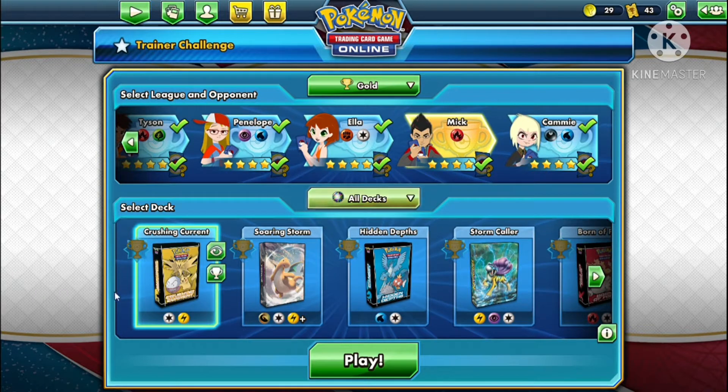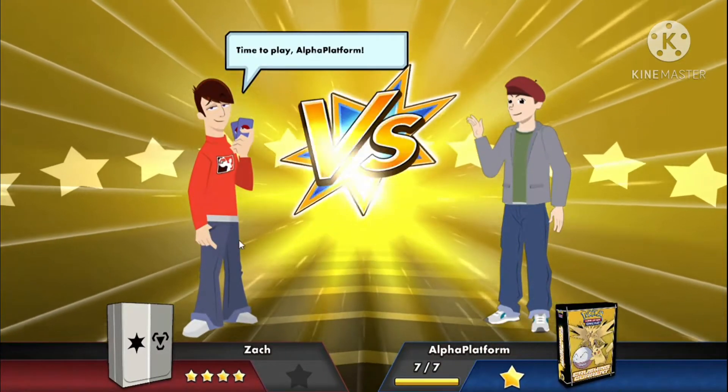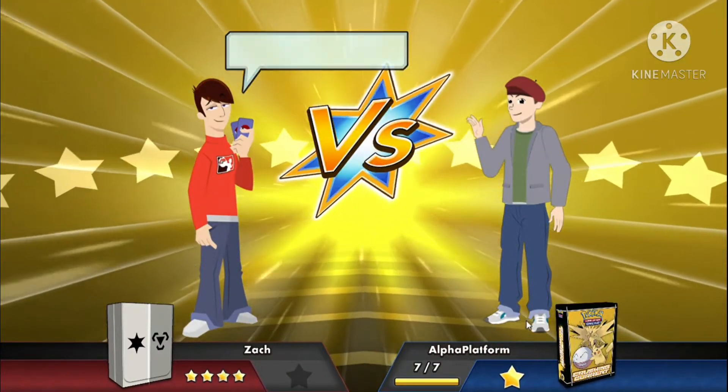What you want to do first is go over here and play Crushing Current — that's the best deck to play against Zack. After that, I have a secret trick to help you beat these NPCs: Mick, Calvin, and all. So let's get into the game. I'll tell you why I choose to play Crushing Current.